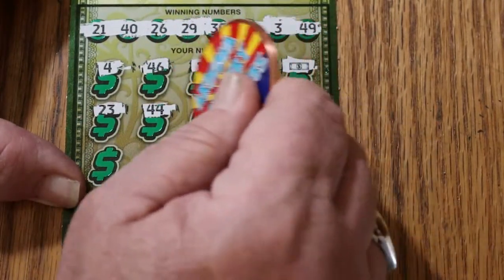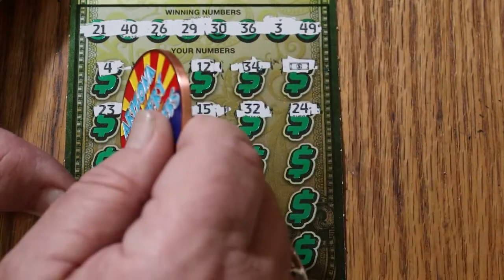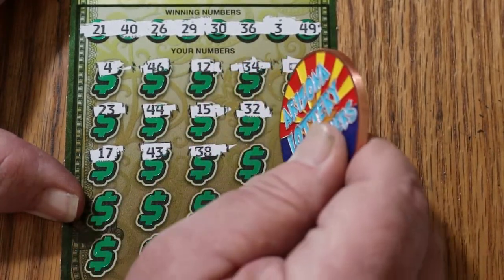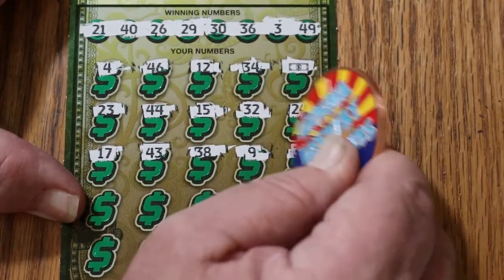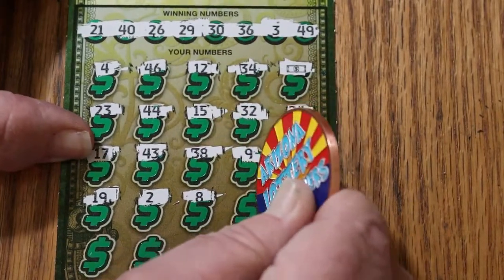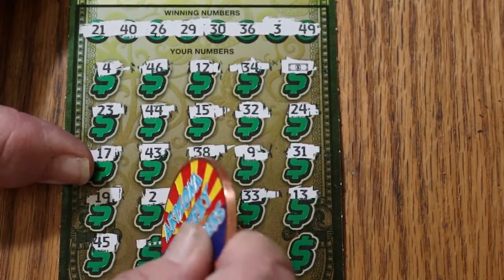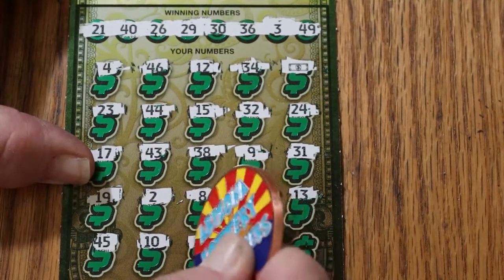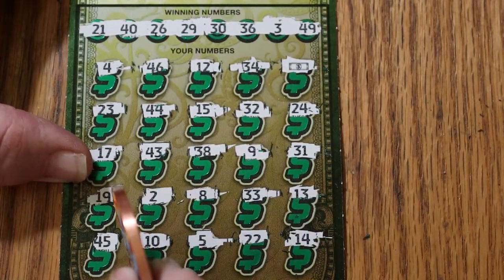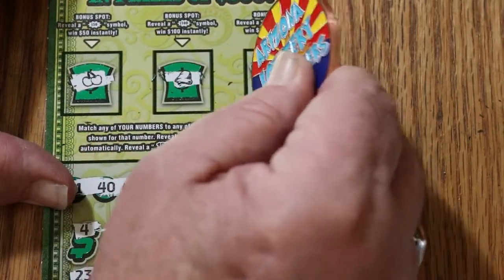23, 44, 15, random reds 32, 24, 17, 43, 38, number 9, 31, 19, 2, 8, 33, 13, 45, number 10, number 5, 22, and 14 in the corner. So I just have the single symbol. We'll check bonuses first, though — see if that tells a different story. Nothing in there, nothing in there, nothing in there, and nothing there.